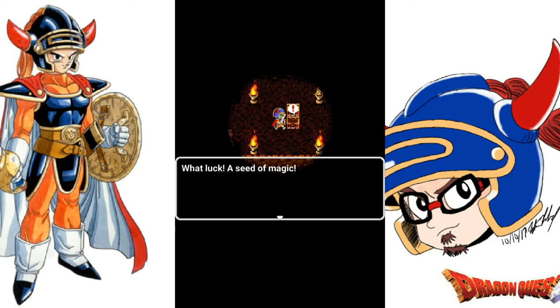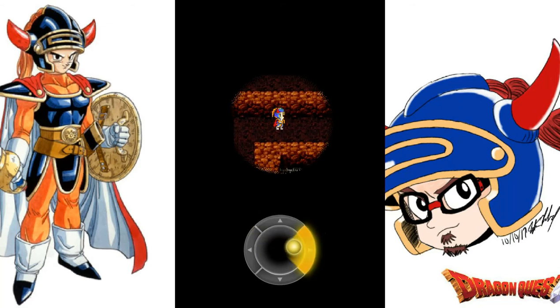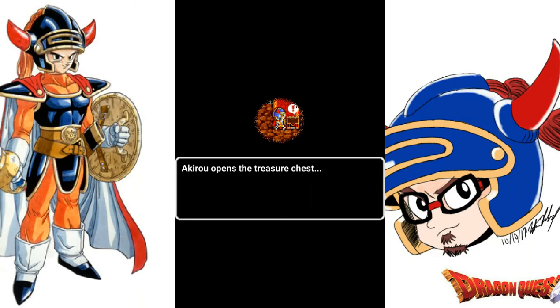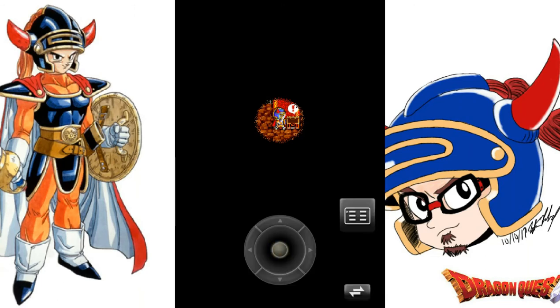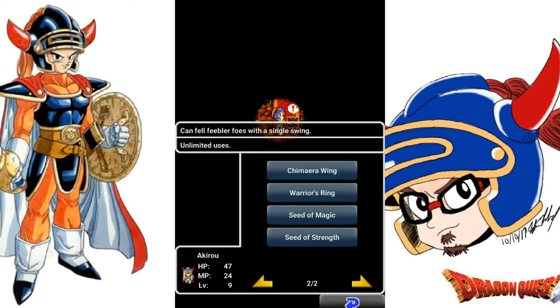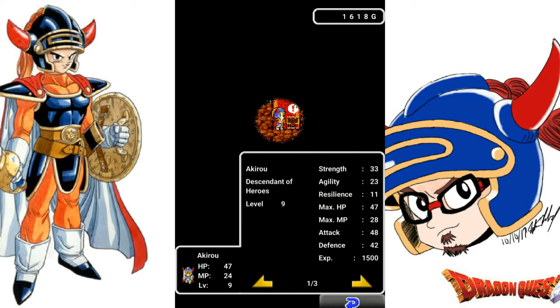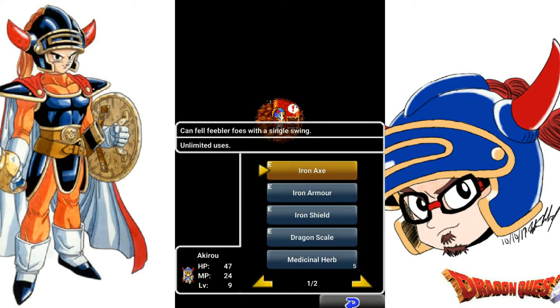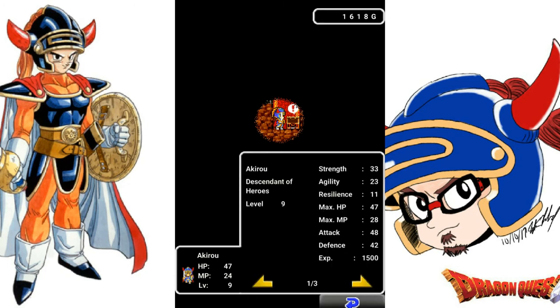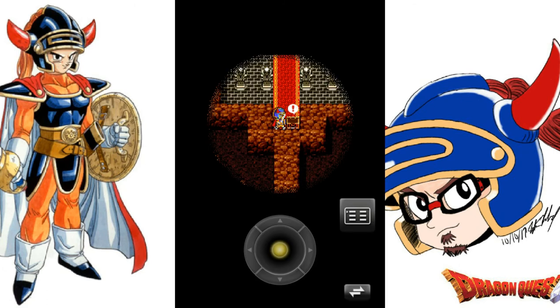The Seed of Magic gives you a chance to increase your MP by three to five, and the Seed of Strength can increase your strength by one to three. Here we open this chest and find a Warrior's Ring. I consider this probably the most useless item in the game — it doesn't increase any of your stats. From checking other playthroughs, it's supposed to increase the odds of weaker monsters running from you in battle. I'll equip it for now but it will mostly sit in the vault. I think its effect was bugged in the NES version.